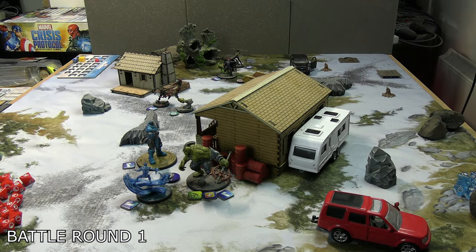End of round one scoring: the Black Order have one legacy virus cure on Proxima Midnight and hold the central origin bomb for two victory points. Keep in mind Thanos's leadership only triggers when you kill someone, not just daze them. For the Servants of Apocalypse, they have one legacy virus cure on Iceman and hold the other two origin bombs for three victory points. The third legacy virus is sitting on the floor. Servants lead by one as we go into round two.